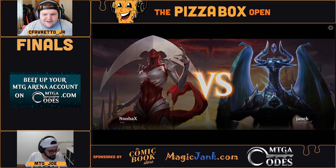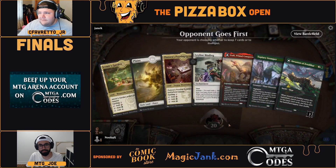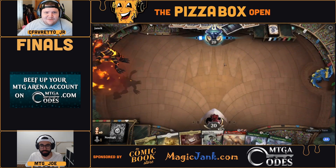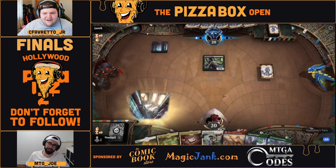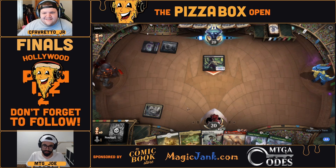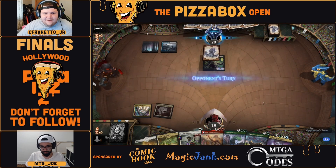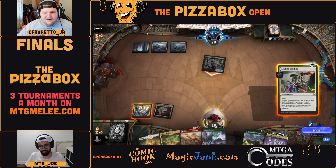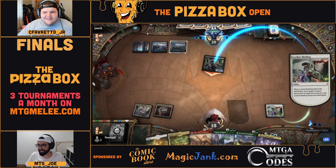All right, looks like we're jumping into our finals match here — five-color ramp piloted by Nuba versus Dimir Midrange by Janik. Let's see who you think is getting this one. I called Dimir — let's see. We don't have a terrible hand; domain is on for Ley Line Binding next turn. Let's play this Proving Ground — that also allows for turn three Topiary Stomper off the basic Plains. I think I would wait to see if they pump the Evolved Sleeper though.